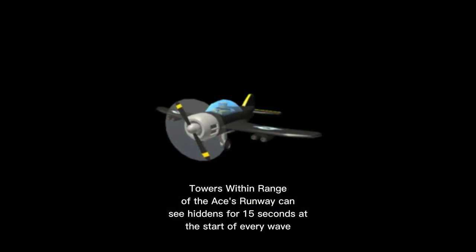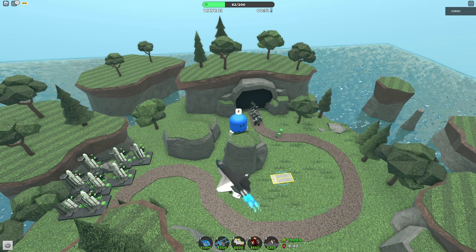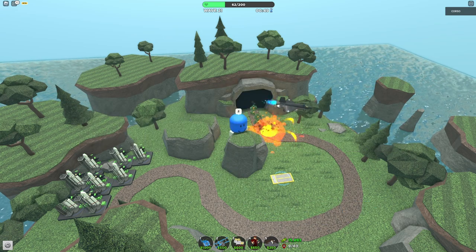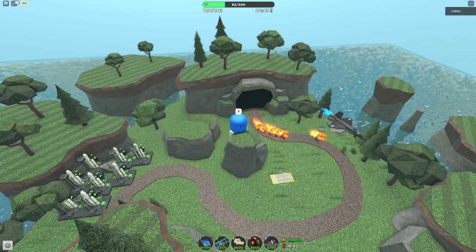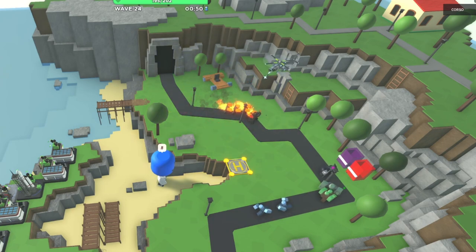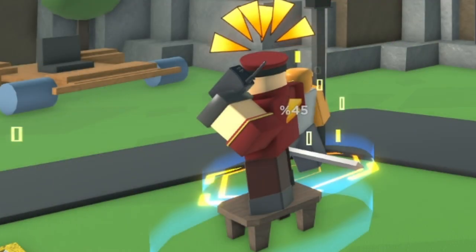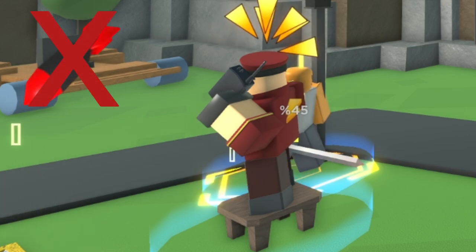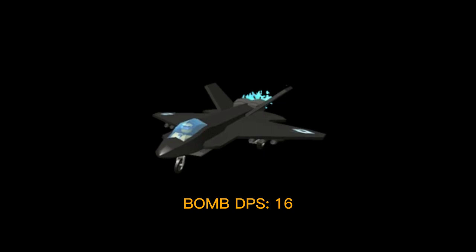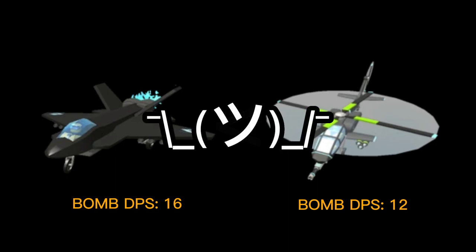Let's not forget that at the start of every wave, the Ace also gives 15 seconds of hidden detection to every tower within its range. So does that mean the Ace is better than the Pursuit? Well, there are a few more things to consider. First, targeting. The Ace has by far the worst targeting in the game. Because it flies around in circles, the majority of the time the Ace isn't even attacking. In contrast, when an enemy is within the Pursuit's range, it stops in place, meaning the Pursuit is able to use its DPS a lot more effectively. Regarding the commander's Call to Arms ability, for some reason the commander is unable to boost the fire rate of the Pursuit and Ace's explosives. The Ace's bombs have a DPS of 16 and the Pursuit's missiles have a DPS of 12, meaning the Ace actually benefits less from the commander — though the difference isn't huge.